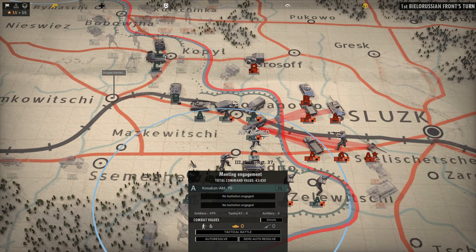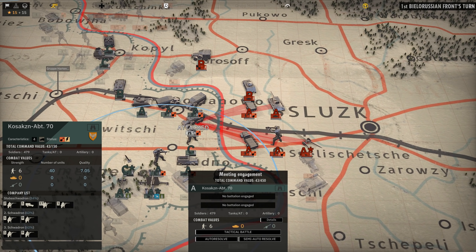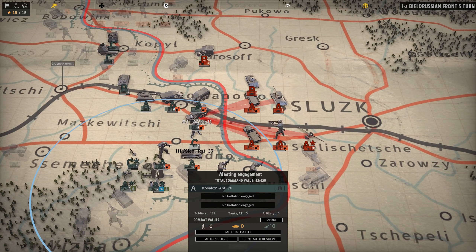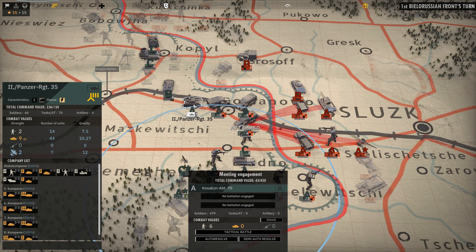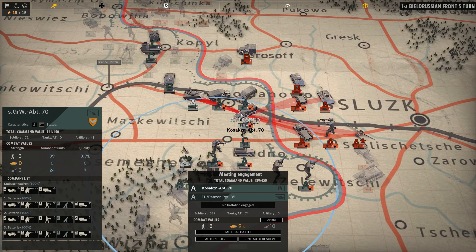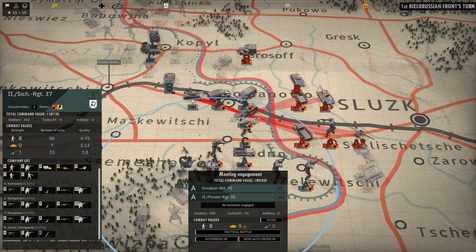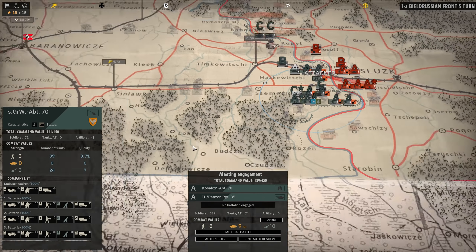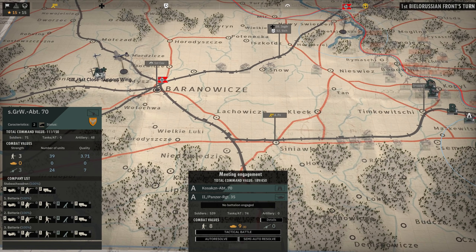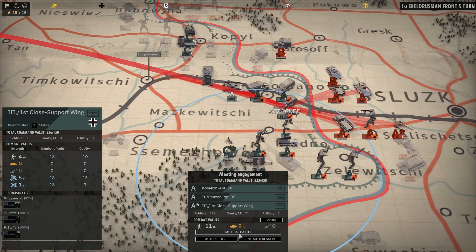They are attacking us down here — they're attacking the Kosaken Abteilung which has been hit a little bit. The nice thing about these Cossacks is that they are recon and they come with a machine gun. We have close to 35 or more Cossacks which is awesome. We have the ability to call in reinforcements. We'll call in reinforcements from the Panzer Regiment with a ton of Panzer IVs. We could get some Focke-Wulfs — I haven't had any planes in a long time.